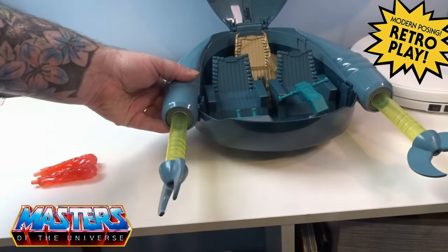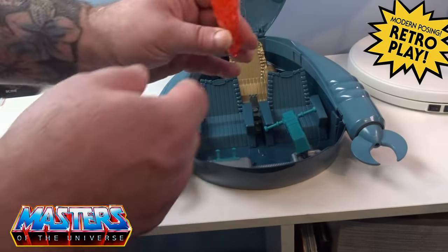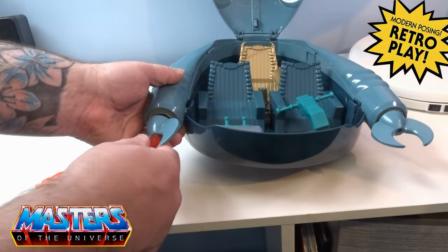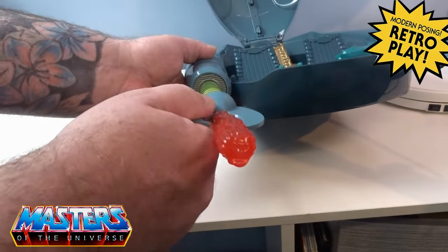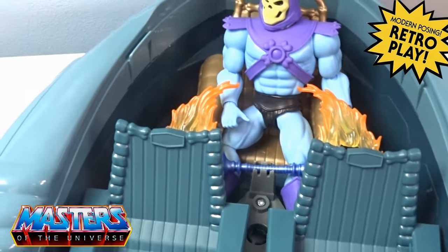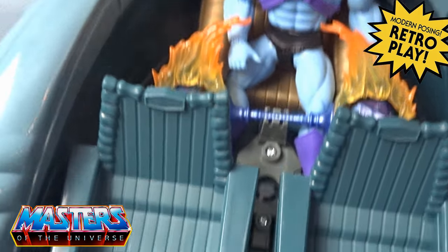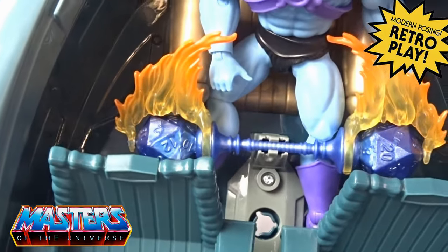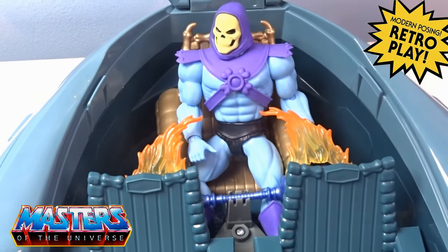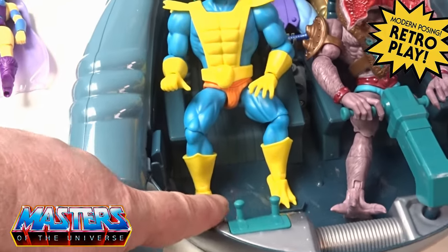Then you've got these big old claws that just pull straight out, but they do rotate and twist around as well, and slide back in. These little blast effects just slot into the front of those claws — still able to pull out with them in. Fitting Skeletor in the back there is like a little weapons holder just in the middle of his legs, and you can put a staff or any other staff weapon in there. I've just popped that Demogorgon weapon — the little staff — in there, with the little flame features on it.